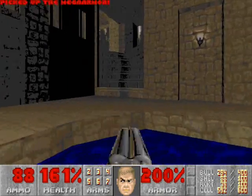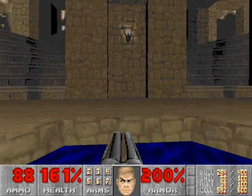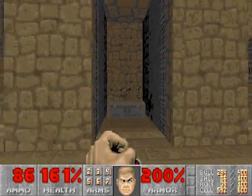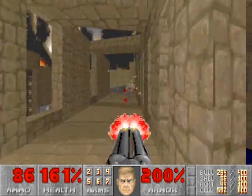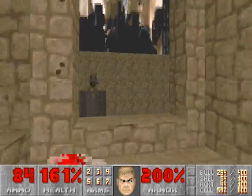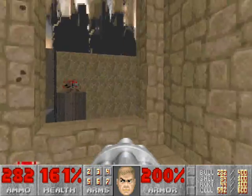Now, in between the two staircases here there's this lantern wall. It's not a secret, but it does have a specter inside, so make sure you get it. Let's go up the right staircase now, and once again, outside these windows you can snipe off some enemies.